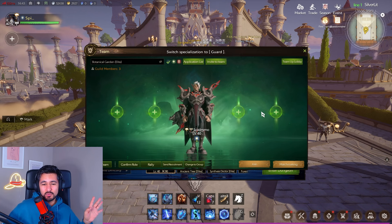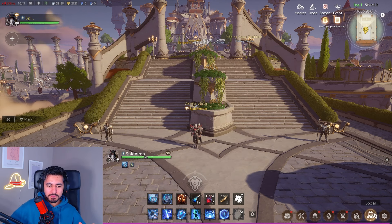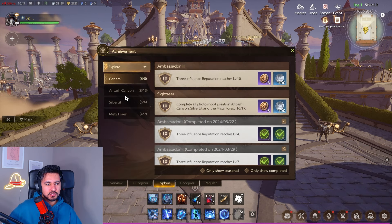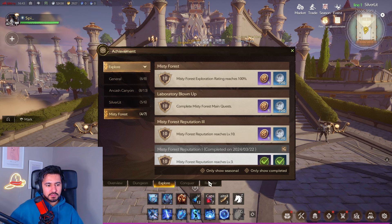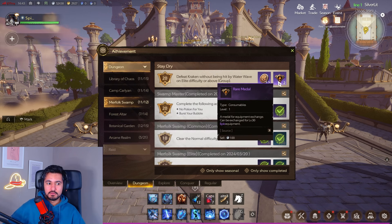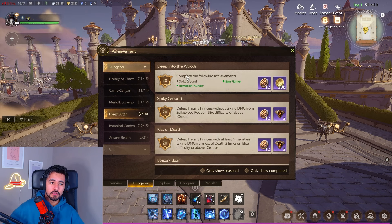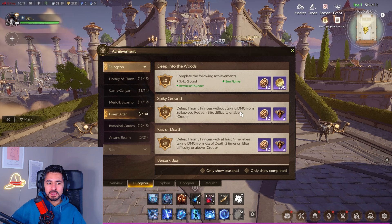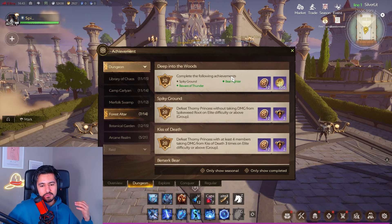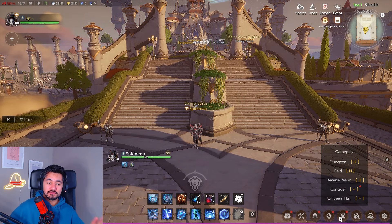Tip number ten: do your achievements early game for gold. Certain achievements reward gold and rare metals you can use to buy gear. For example, completing salt-related achievements gives gold, and doing them in elite mode can earn you even more extra gold.